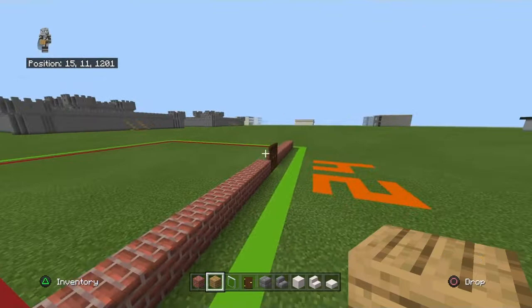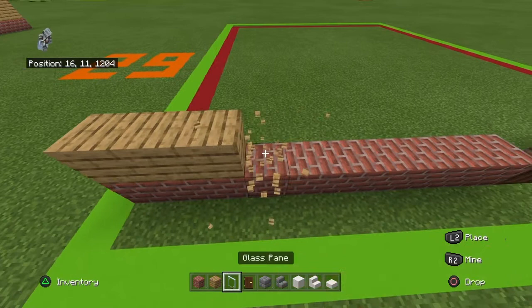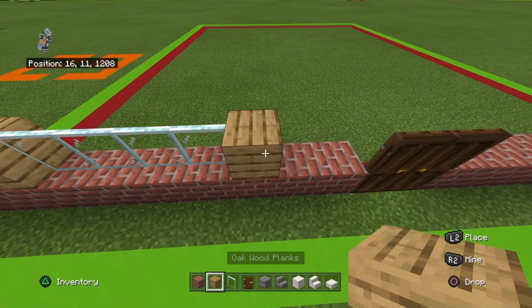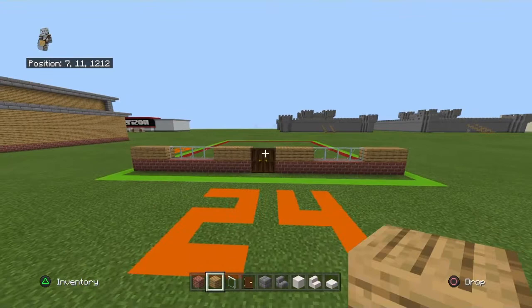That row of brick does not matter. You want to place 3 oakwood planks, 4 glass panes, 3 oakwood planks, skip over the doors, 3 oakwood planks, 4 glass panes, and 3 oakwood planks. Copy that row 2 more times, except you do want to place oakwood planks above the door.